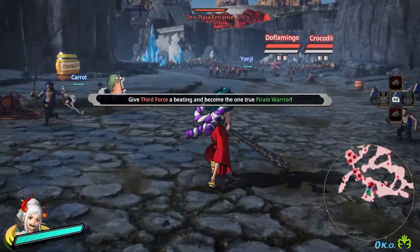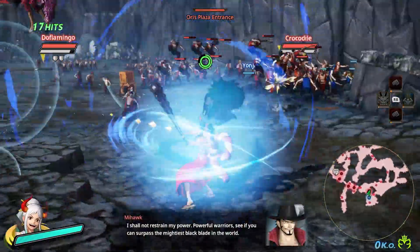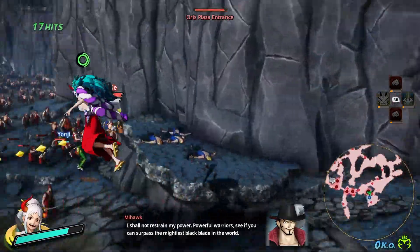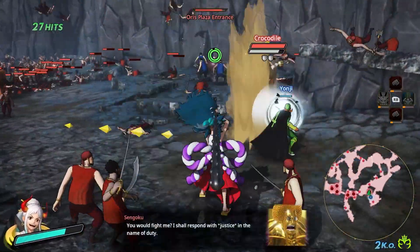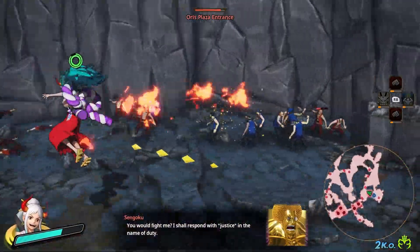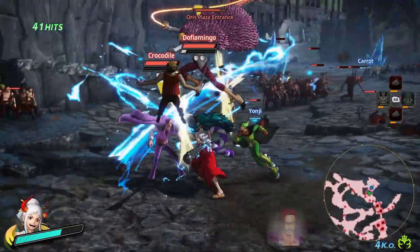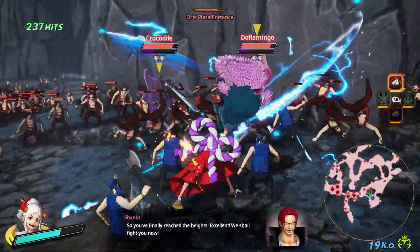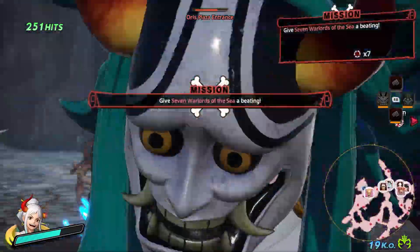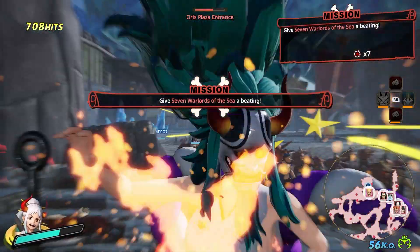Alright, we have Carrot - perfect. Carrot's my favorite character, so she's going to be our teammate here. First order of business, we need to take out Crocodile, because he's just very annoying - he tosses you around and it just takes too long. Might as well hit Doflamingo up right here since we have him up against the wall.